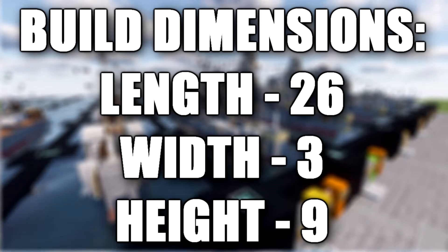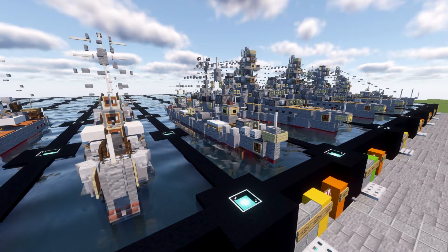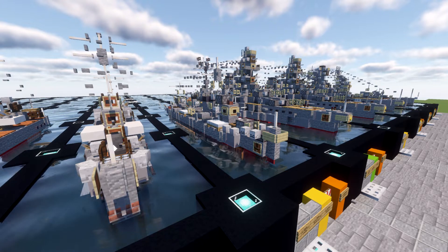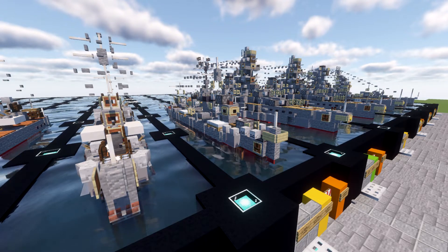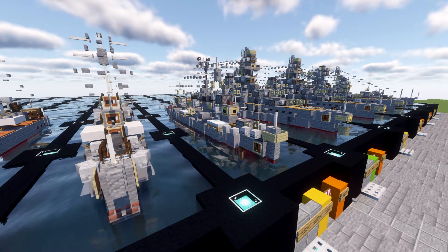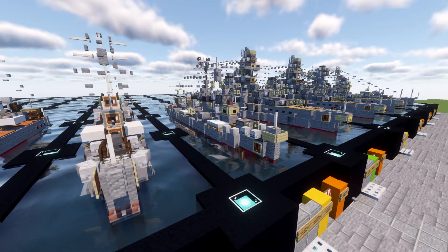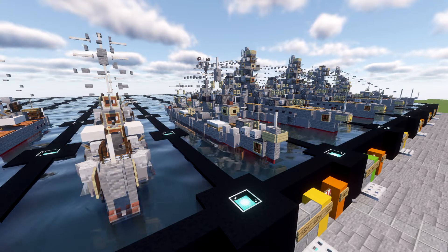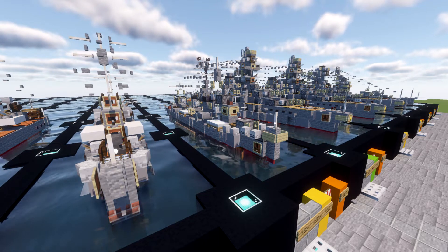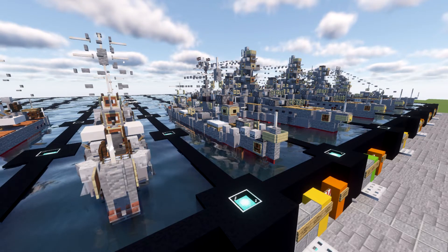The Kajiro class destroyers were a class of 19 first-class destroyers built for the Imperial Japanese Navy during the 1930s, operated during the Pacific War when all but one were lost. The class was one of a series called Destroyer Type A. At the time of introduction, these destroyers were among the deadliest afloat, primarily due to the excellent range and lethality of their Long Lance torpedoes. The Kajiro class was probably one of the most numerous destroyer classes built by Japan during World War II, and pretty much most ships besides one were lost in naval action.